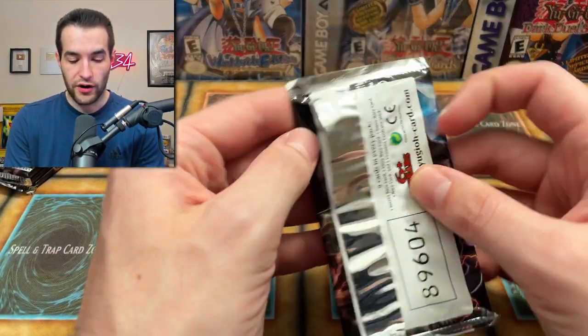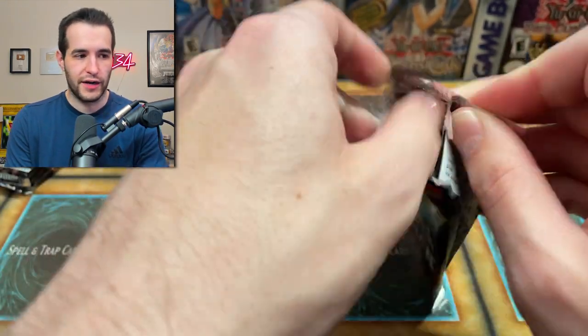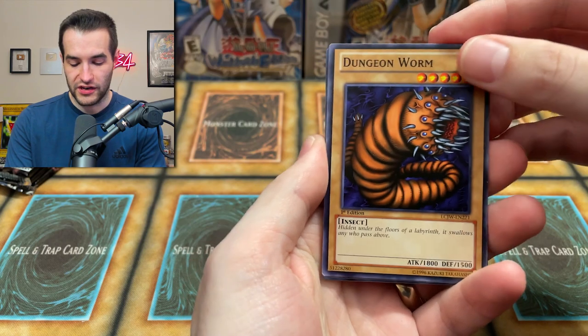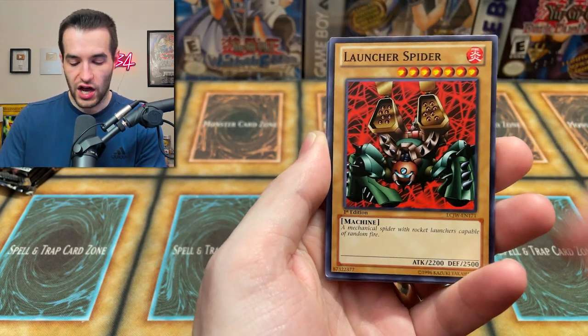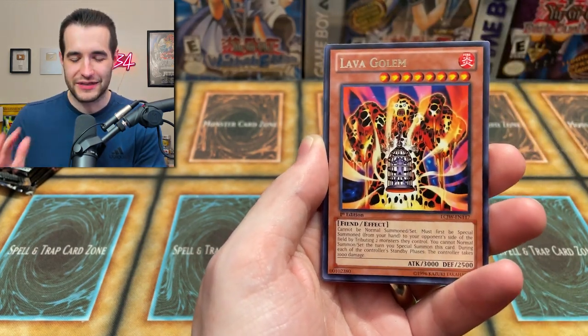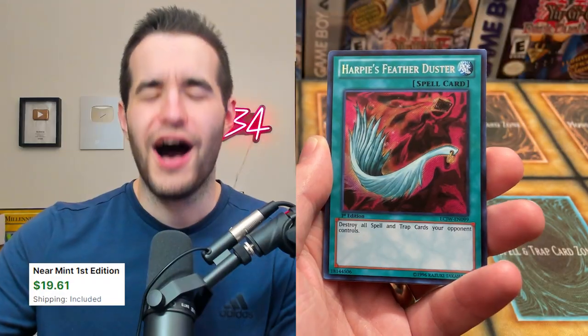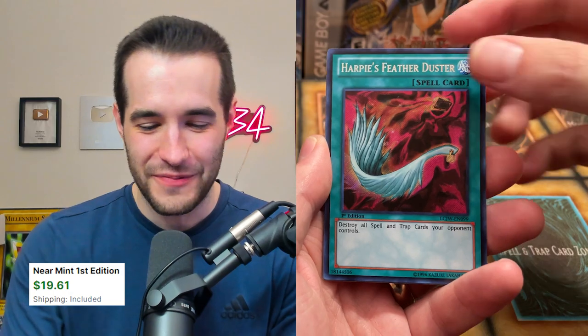Down to the last four — we are officially in the final box. These opened very strangely. We got the Dungeon Worm. The Launcher Spider. I'm interested to see how much we've lost right now. Lava Golem. We got the Beige Vanguard of Dark World. And we finally got one — Harpy's Feather Duster! Let's go! That is the Secret Rare — the second best card in the set.